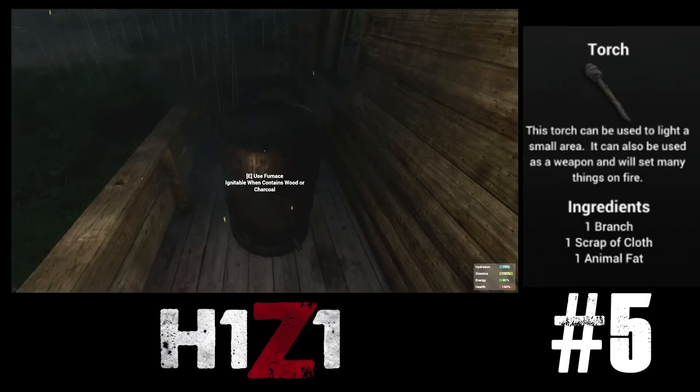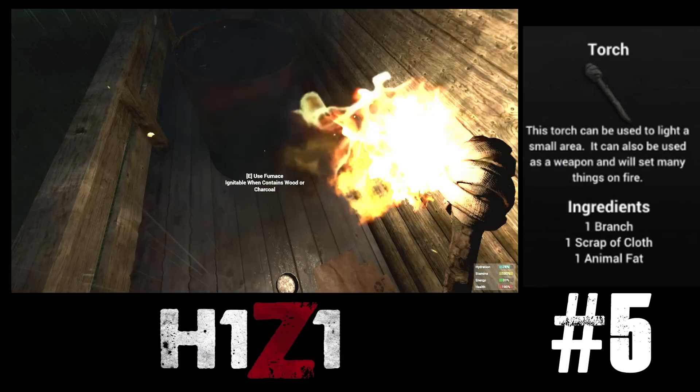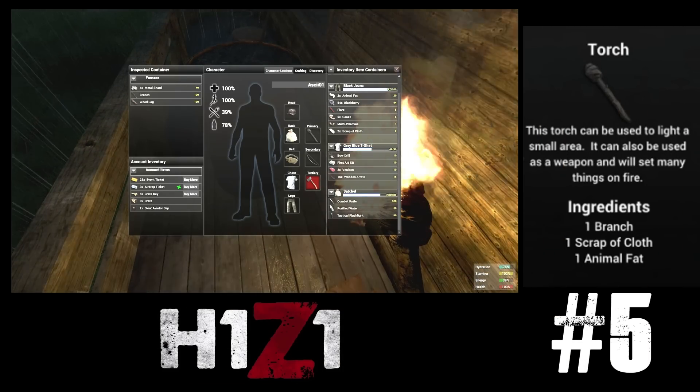In at number 5 is the torch. Seeing in the dark, starting fires, lighting furnaces and burning zombies — what more could you want out of a single item?